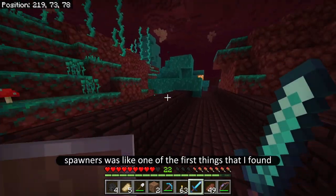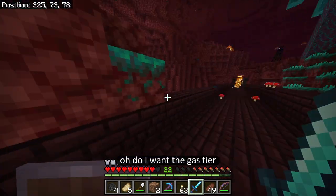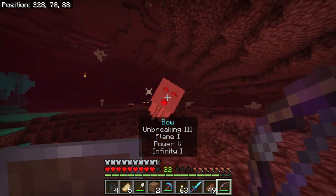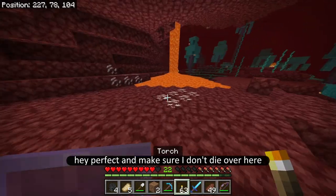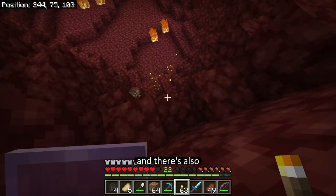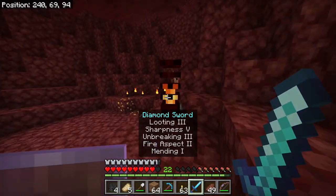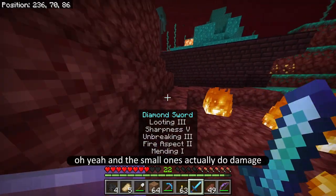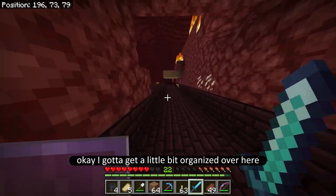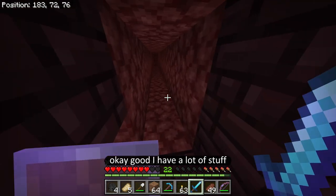Do I want the ghast tear? That is the question — yes, I do want the ghast tear. I'm going to make sure I don't die over here; I'm running low on dirt. Where did I kill him? And there it is — and there is also a ghast tear, which I can't pick up because I have plenty of stone swords. These are the magma cubes, and the small ones actually do damage — it's the slimes that don't do damage when small. I got to get a little bit organized over here. Here was the entrance.